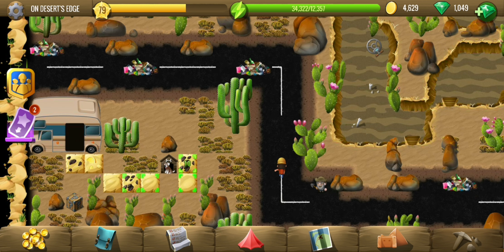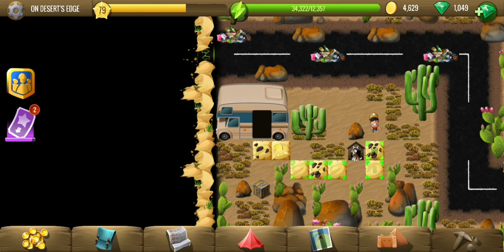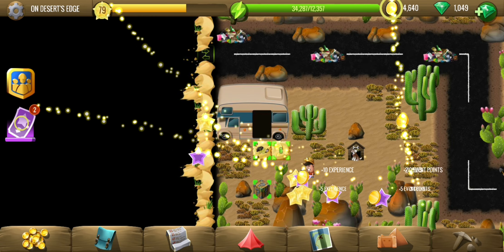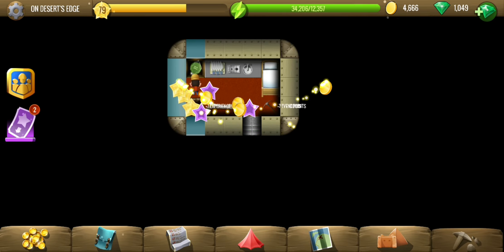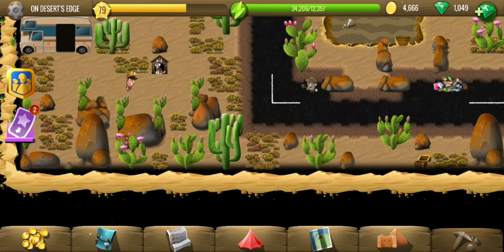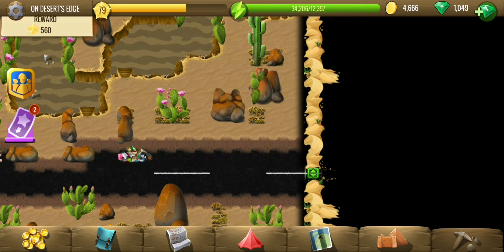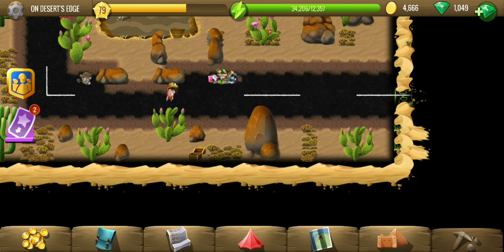Now let me just try visiting the bus as well, because I think the main objective is to the east side. Just an event material and a few tiles. Now let's go eastward — 200 tiles in.